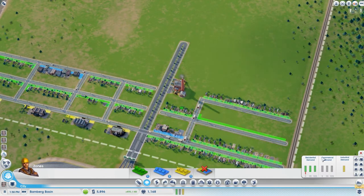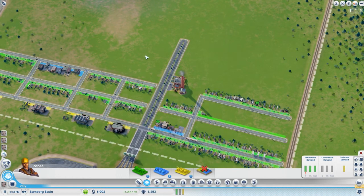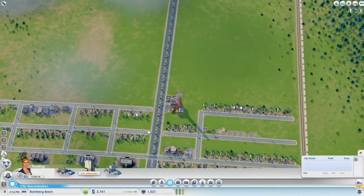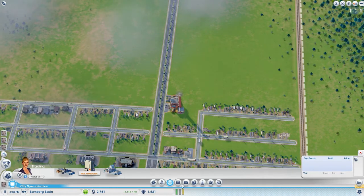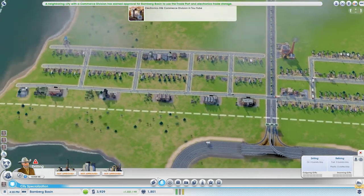If we check this out it says we need medium wealth - that's a lie, we're starting a new city, we're not talking about the region. We have unemployment, that's fine but we gotta start thinking about the future. We've got six grand, let's expand this a bit more. What do we need to unlock the oil? To start oil drilling I need to have seven industrial buildings.